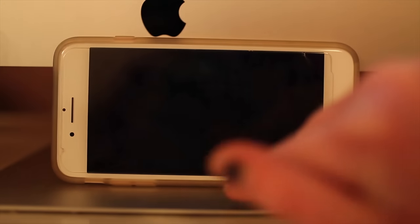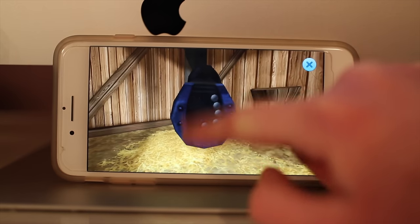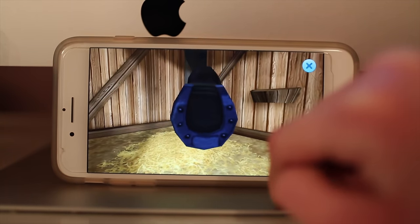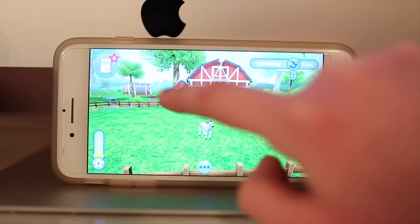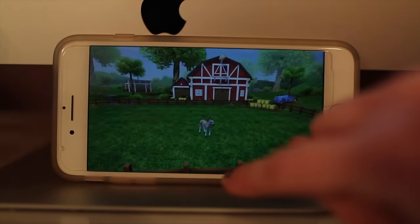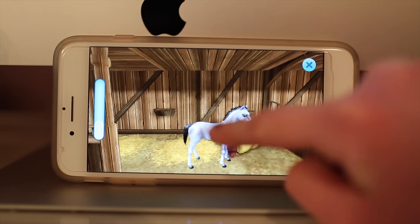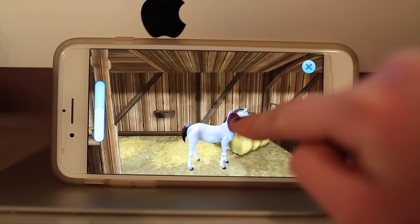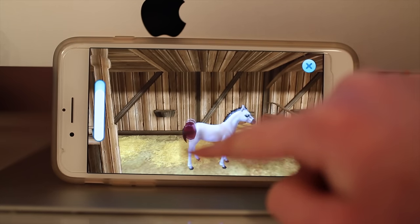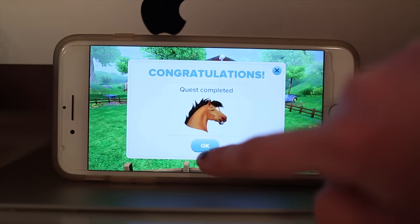There are four left to do. So I'm going to pick out his feet. This is kind of cool — I wish you actually could pick out your real horse's feet in Star Stable. So that's the second quest. Let's see what this one is — I think this is brushing. Yeah, you can brush the little feet and face, even though he seems to like it. The legs. Quest completed.